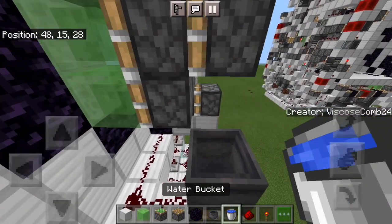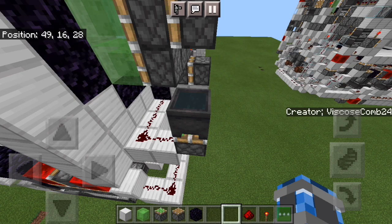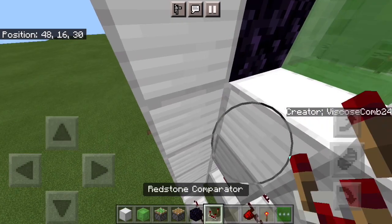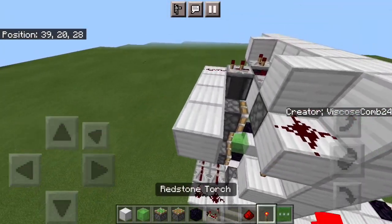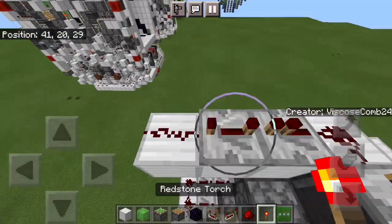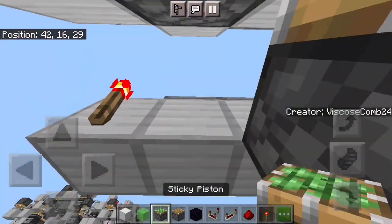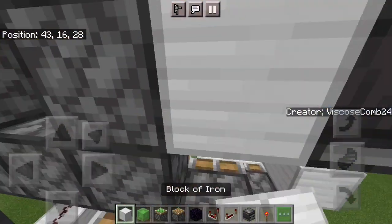Run it into this piston right here. Put a container with something in it — I'm going to use a cauldron with water for the time being — then get out your comparators. Put a block there and there, and then the comparator right there. Go over here, put down three blocks, put a dust, then a four tick repeater and a one tick, torch, piston facing down, and then observer facing into this block.